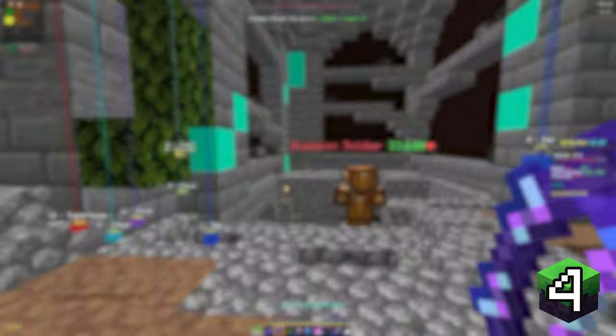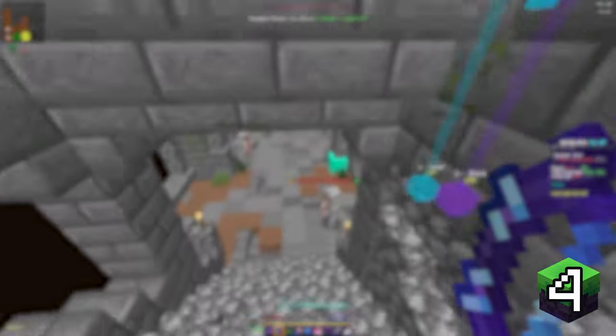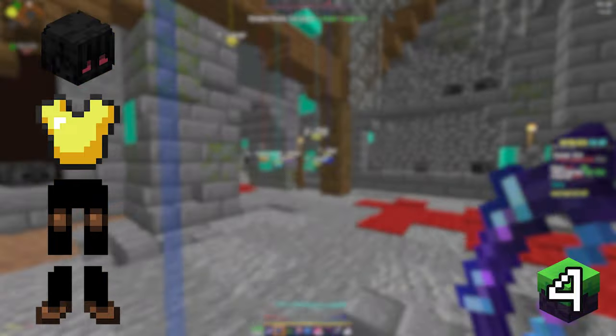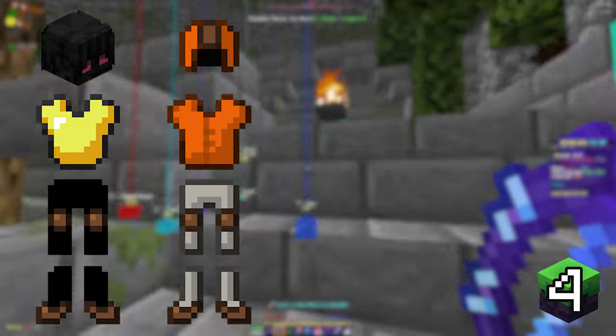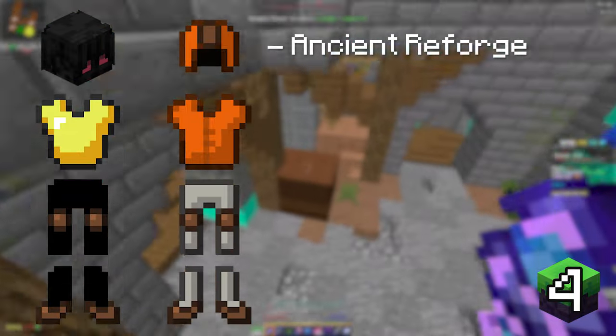Now moving on to floor 4, where the Archer class will really start to take effect. You're going to need quite a high budget for this floor, so if you need some extra money you can check out my money making methods in the top right corner. To start off you're going to want 3/4 Shadow Assassin gear with a Zombie Knight Chestplate. However, if you don't have a floor 5 completion yet, you can use 2/4 Skeleton Master armor and 2/4 Adaptive armor. The reforges should all be Ancient, but if money is a huge issue you can stick with Fierce.